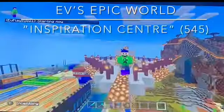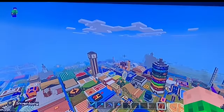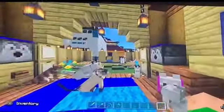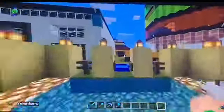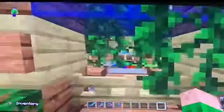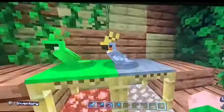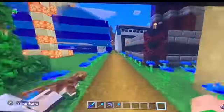What's going on guys? EvPlays here and today welcome back to another episode of Ev's Epic World. Today we are going back over to the Inspiration Centre and we are going to be getting it all finished off. First things first I'm going to fly down to the pet house and pick a pet for today. Let's have Sherbert, and William, you can join us today. I'm going to get a parrot - I'm taking Boris.